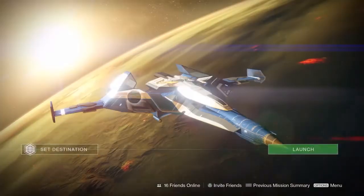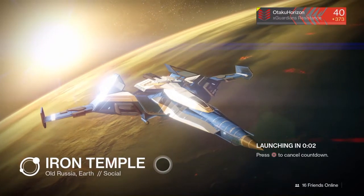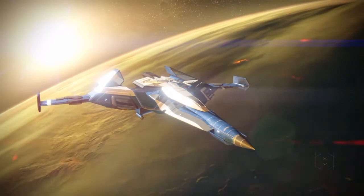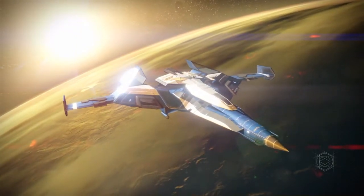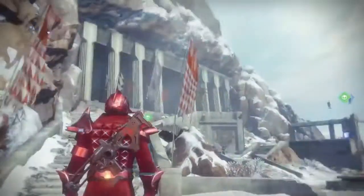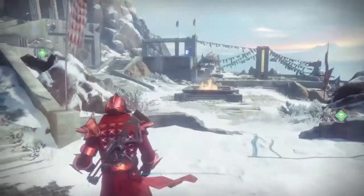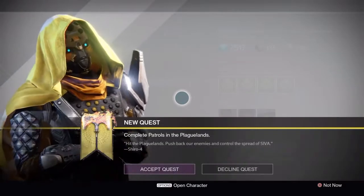Let's head over to Felwinter Peak and see what they have for us. We have arrived on the peak, and as you can see there are quest markers everywhere. Let's go check out Shiro-4 first.